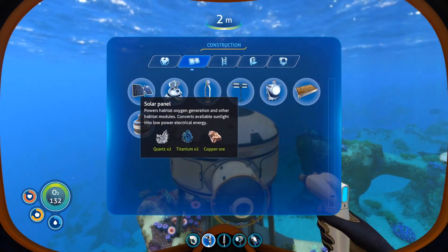The Seamoth is at 79% health and we have 6 pieces of titanium. We'll see if the repair tool actually uses any resources. Repair - right mouse button. There we are, back to 100% health. Let's check the inventory - no, it doesn't actually use any resources! So it's worth just repairing it as often as possible and not worrying about whether you've got the materials for it.